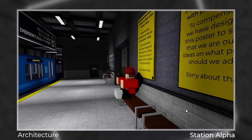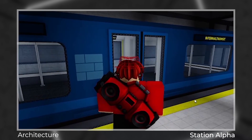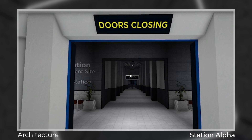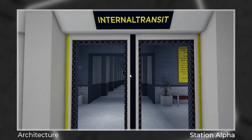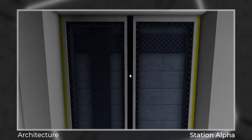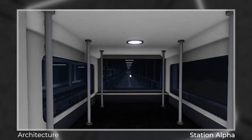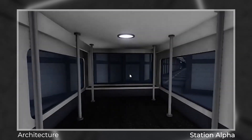Oh look, here's the transit. This is the all new transit for ICSCS. It has a brand new design, as well as announcement sounds. The old transit was an experiment to see if I could curve the transit, and it worked. After that, I decided to redesign the transit. Anyways, off to station beta we go. Please mind the doors, the door is closing.